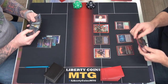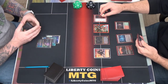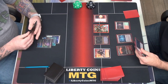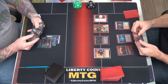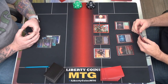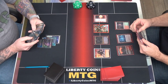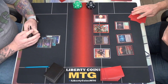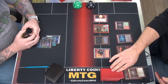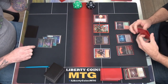Draw. Discard two cards: Perivitor's Charm and land. Draw two. Two attacks.